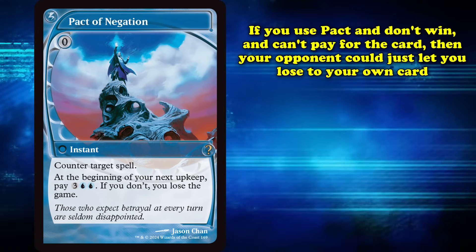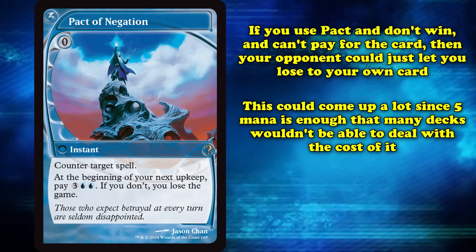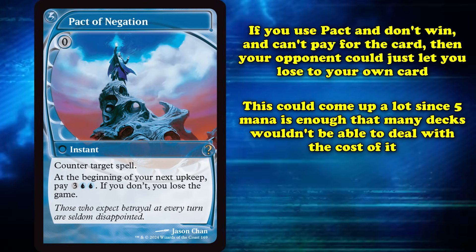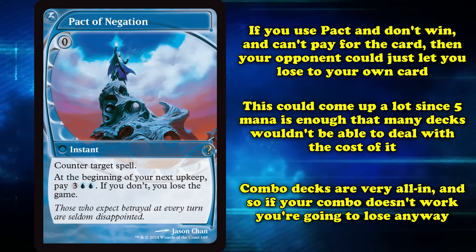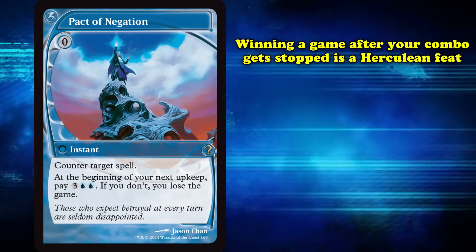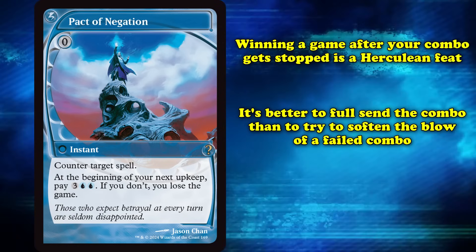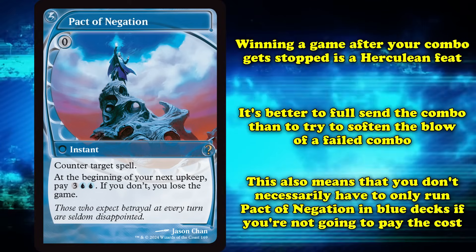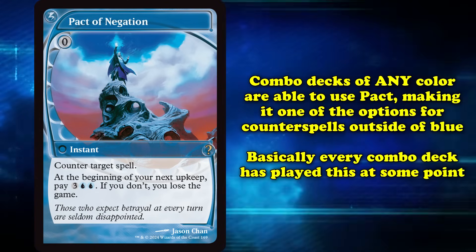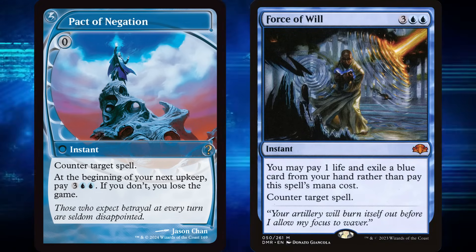This may seem like a big weakness — if you use Pact of Negation and don't win and can't pay for it, your opponent can simply pass turn and let you lose to your own card. This would theoretically come up a lot in Modern and Legacy, as 5 mana is so much that the vast majority of decks won't be able to pay off the loan before even the slowest decks find lethal. However, combo decks in Magic are typically very all-in. If your combo doesn't work, you'll be so far behind that you'll lose anyway, so it's better to put everything into winning than to hedge. Importantly, this means Pact of Negation doesn't really need to be played in a blue deck, since you're never planning on paying for it — making it one of the few counterspell options for non-blue combo decks. Essentially every combo deck has played Pact at some point.